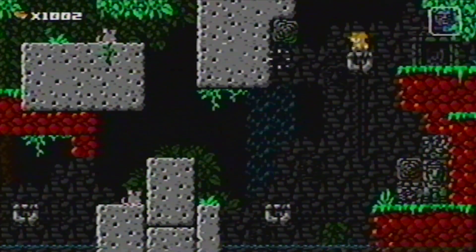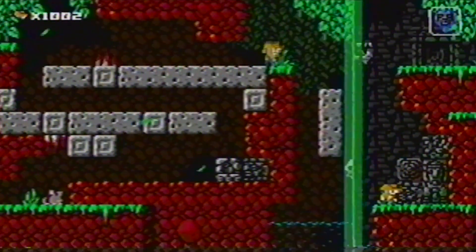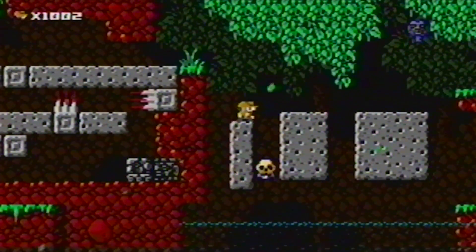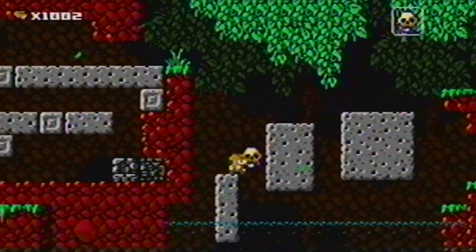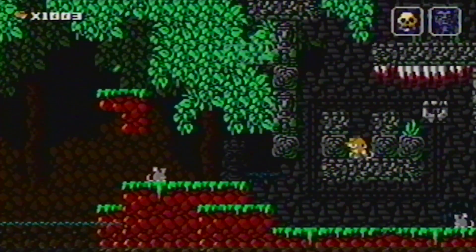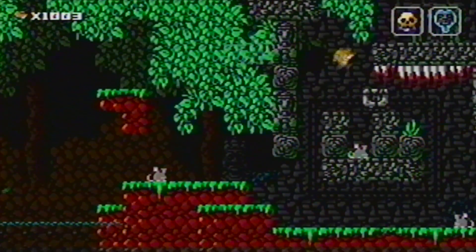Skulls are often hidden inside cracked blocks like these — a quick dagger throw will reveal your prize. To grab the skull on level 1-5, jump between the platforms so they fall separately. Spikes could be hidden at any block, so always be on guard. If you're defeated by one, remember its location for the next attempt.